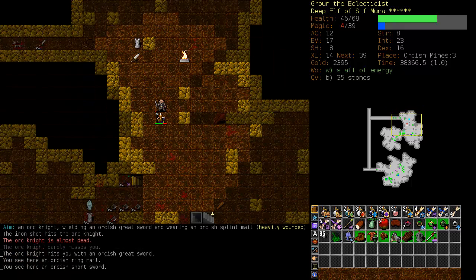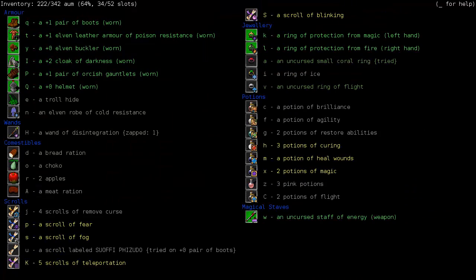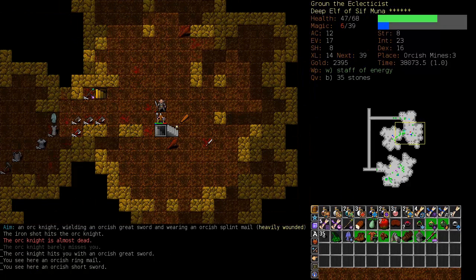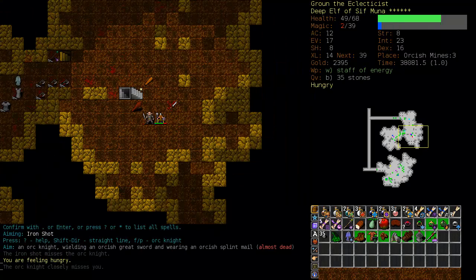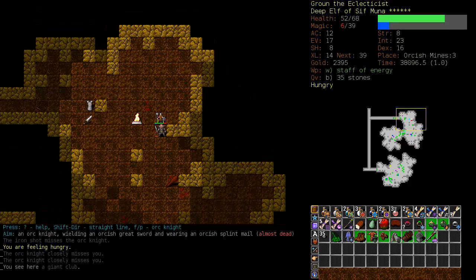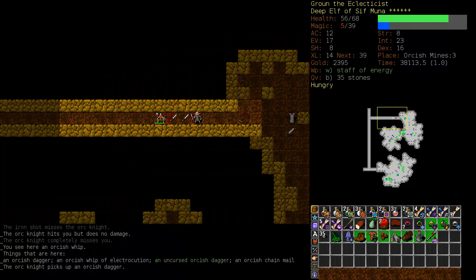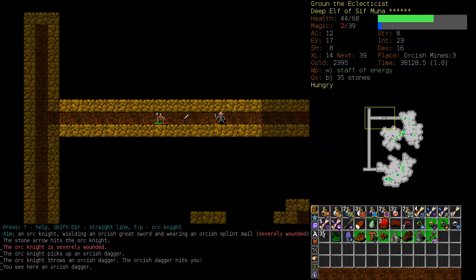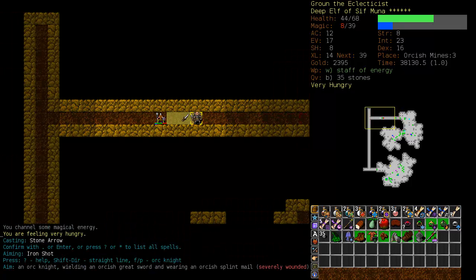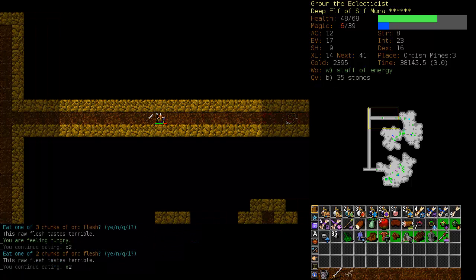What staff are we using here? If it's a staff of Earth, I'll be happy. A staff of energy — so that will reduce our spell hunger. We missed with iron shot. Again, we missed with the iron shot. Come on. Let's just try stone arrow. That did nothing. There we go. That was one tough orc.